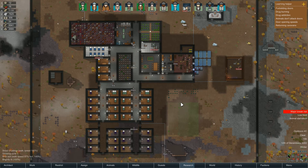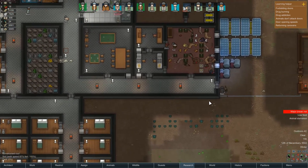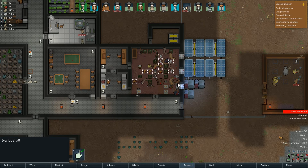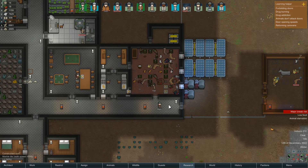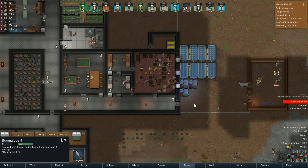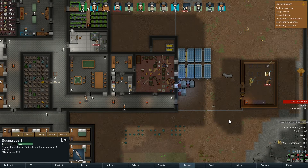Hello everyone, this is LoopyList and welcome back to RimWorld, where the Federation of Forkspoon has lost a couple of animals. But that's actually perfect for us, because now we have plenty of stuff in our little freezer here, and no one's really butchering anything at the moment, but they'll get to it. We've got plenty of food to go around now. Hopefully the animals will be okay. Starvation is still an issue, but it's not as bad as it was.